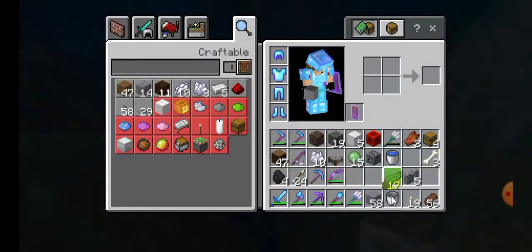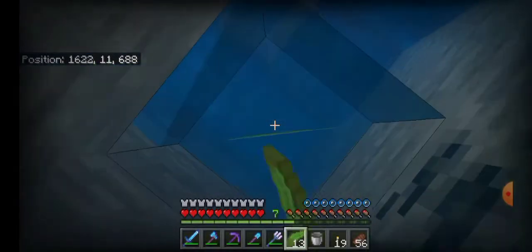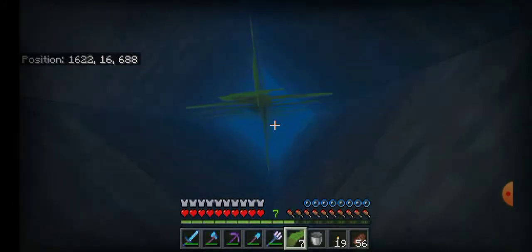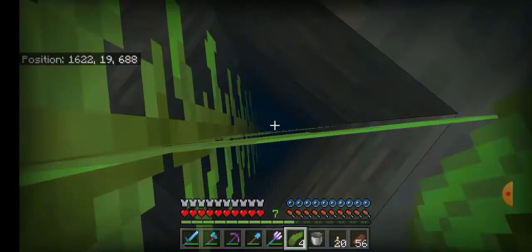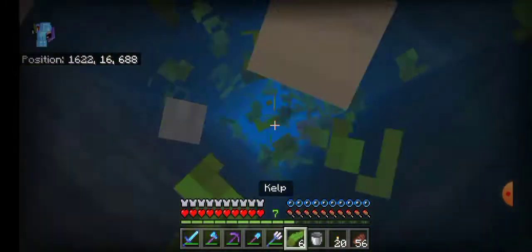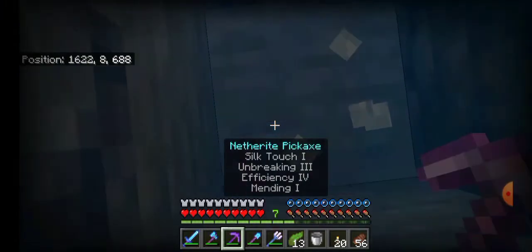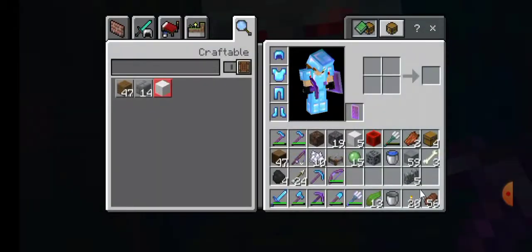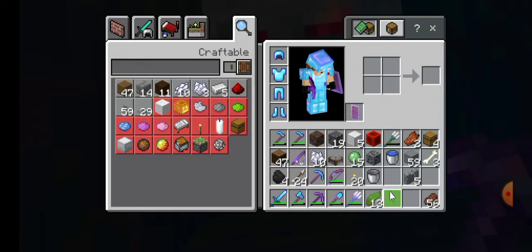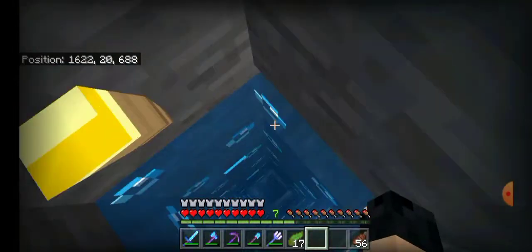I'm grabbing the kelp. The idea of kelp is it turns flowing water into water source blocks, which is quite beneficial and makes it a lot easier to build this entire farm design. I'm grabbing a piece of soul sand from my inventory. After I place this it will make bubble streams and push mobs upwards.